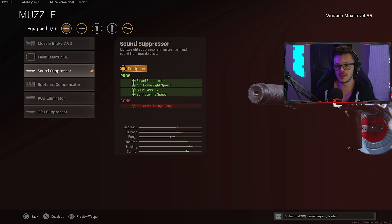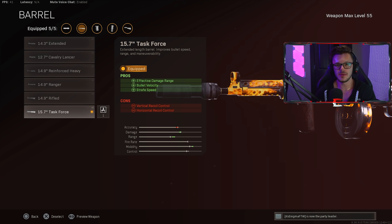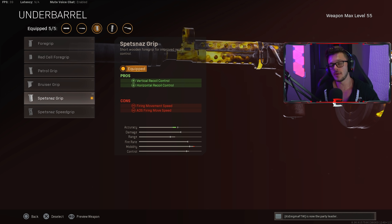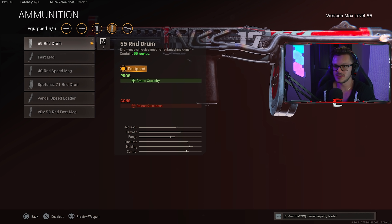SMGs aren't really meant to be used at super long distances, so this is like the quintessential SMG attachment you need to be using nowadays. It's just gonna be so much better to run a Sound Suppressor than the Groov Suppressor. Next up in the barrel section, we're using the 15.7 Task Force barrel like we were previously, for effective damage range, bullet velocity, and strafe speed. We're also going to be running the Spetsnaz Grip for vertical and horizontal recoil — this is definitely more useful now because the Sound Suppressor doesn't help with vertical recoil. Then in the ammunition, we're running the 55-round magazine for that increased ammo capacity.